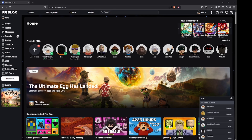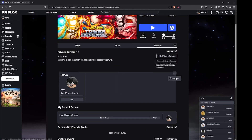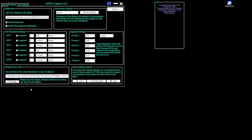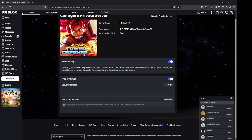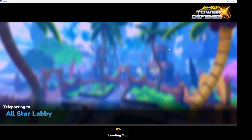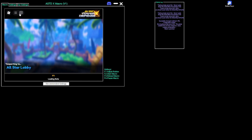For the private server link, go back to Roblox, click on Game Servers, then click Configure and copy the private server URL. Paste that link into the private server field. After pasting it, I also recommend actually joining the private server yourself. Once done, click F1 again.